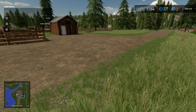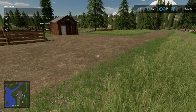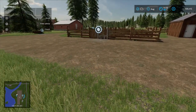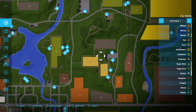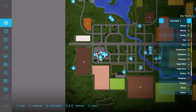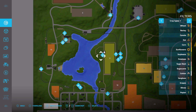Hey guys, welcome back to the channel. Today we're going to talk about sheep. I just did a video on how to feed cattle, so we're going to do a quick down and dirty on how to feed sheep. On Goldcrest Valley 22, your farm is in the middle, your sheep pen is over here, and your cattle pen is over here. We're going to do the sheep, so we'll buy some sheep and show you what we need and how to get it.